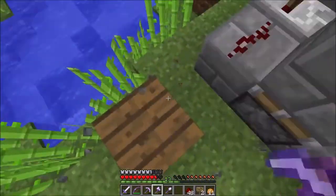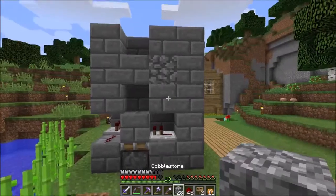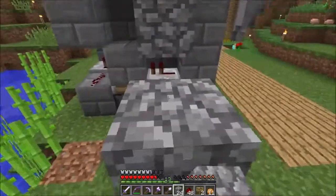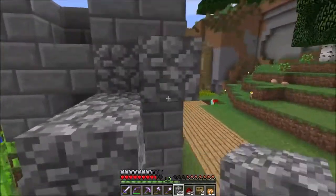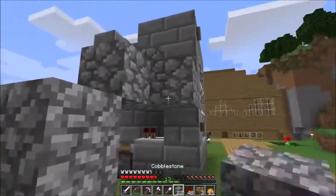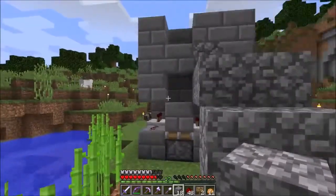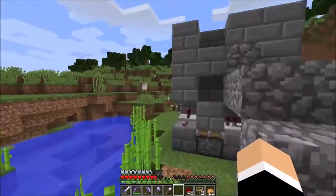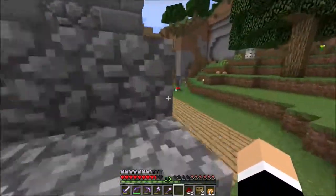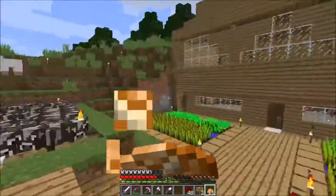But now we need to get some animals up here. So we're gonna need to make a staircase for them to go up. I reckon that should do just for now. And there are a couple of sheep — I saw one there, there's two! Sweet, even better! Alright, because then we can test this machine.